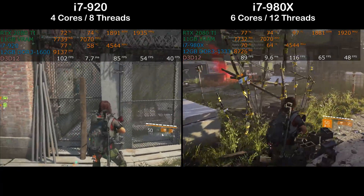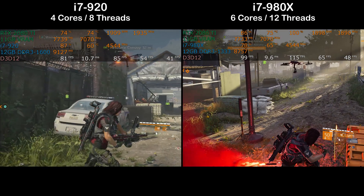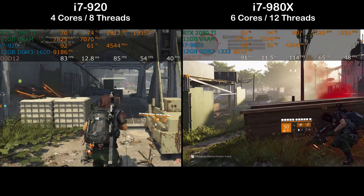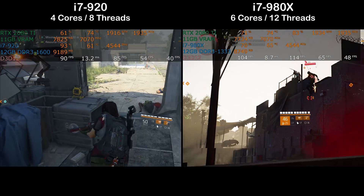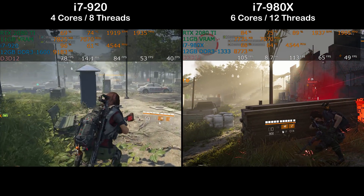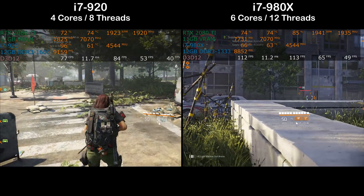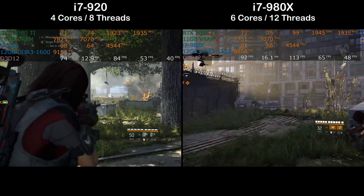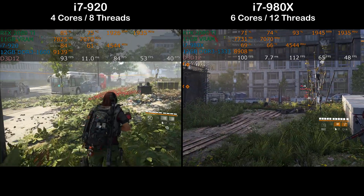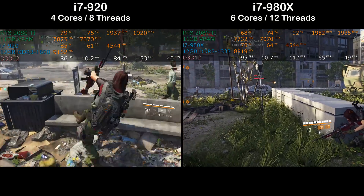Coming back to performance: the i7 920 is definitely using more CPU power than the i7 980x. Remember that 100% usage on both is not the same amount of performance — these are four-core eight-thread and six-core twelve-thread chips respectively. The i7 920 is completely slammed at 100%, and keep in mind this is a massively overclocked chip: stock it runs at 2.66 GHz, so this is nearly a 2 GHz overclock.